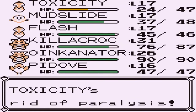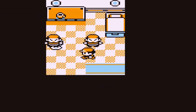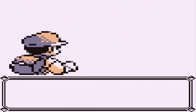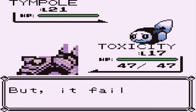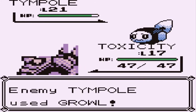Let's go with a Super Potion and take on this Sailor. Let's continue on trying to poison a Pokemon and use poison-type moves and all that stuff.